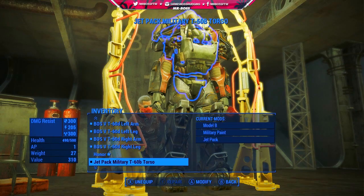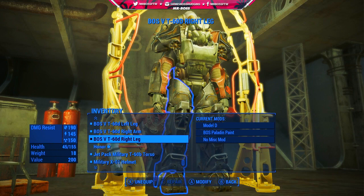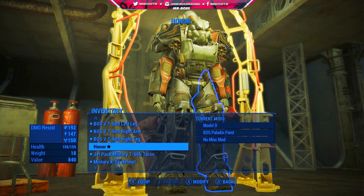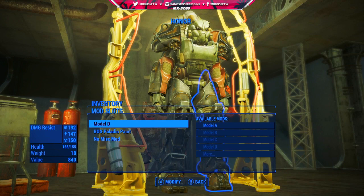They are fairly expensive — you can see that took up a good amount of my caps. But if power armor is your thing and you want to create an all-legendary suit, these would definitely be the two leg pieces that you would want, as they offer some pretty nice perks to go along with the already pretty good armor damage resistance, since it already is a Model D.